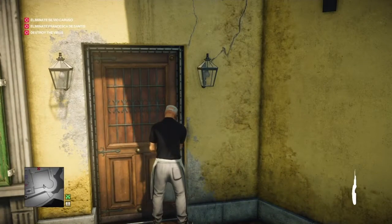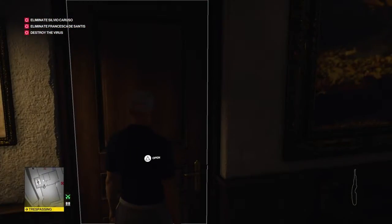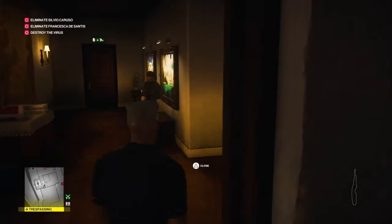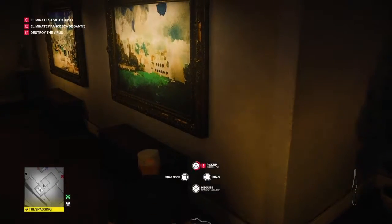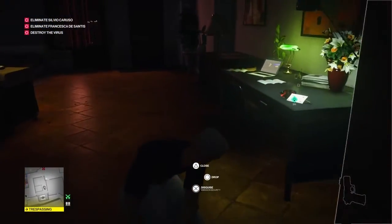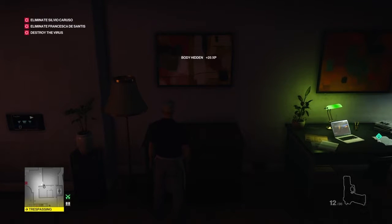We are going to lockpick the observatory door and make our way inside. We are going to knock out this guard on the other side of the door when he has his back to us — just use instinct and when he turns around we can take him out. We're going to take his outfit as well; we'll need that to take out Francesca. But we will also need the waiter's outfit again later on. The guard has now turned his back to us, so we're going to walk up behind him, knock him unconscious, grab his gun, grab his body, drag him into Francesca's room, and hide him in the crate in here. We're going to take his outfit.